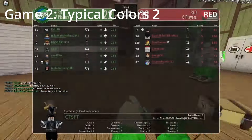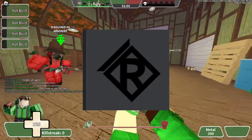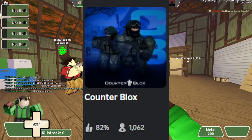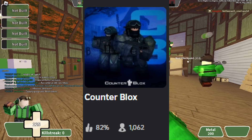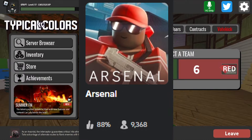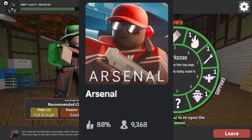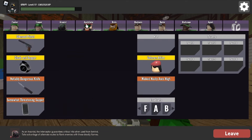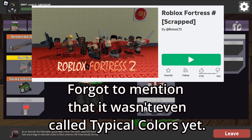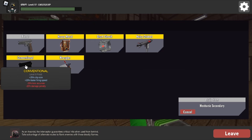Typical Colors 2 is a game that was originally made by Roll, a studio known for recreating Valve games on Roblox. Some other examples include Camera Blox, which is a recreation of CS:GO, and Arsenal, which is based off the CS:GO Arms Race game mode and also includes some mechanics from TF2. Typical Colors was first created in 2013 during the early days of Roll. The original version was eventually scrapped, and TC2 was created on December 3rd, 2015.